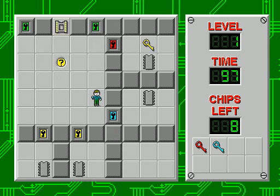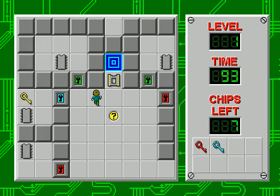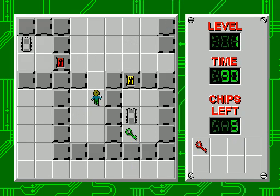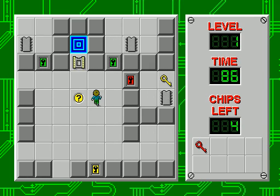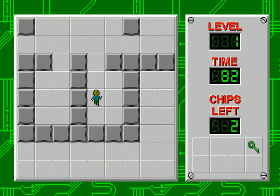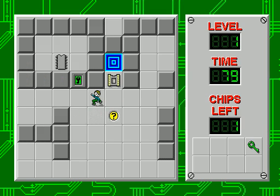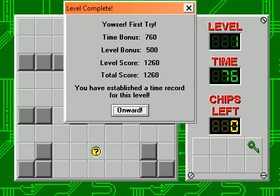We have to collect chips, as many chips as we can. The colored keys correspond to the colored locks. They can only be used once, except for green keys, which have infinite uses. I don't think it's possible to even get stuck in this level. We're going to go down, get our chip and our green key, and that's going to open up the other two. And once we have all the chips in the level, we can go through the gate. Yowzer! First try!